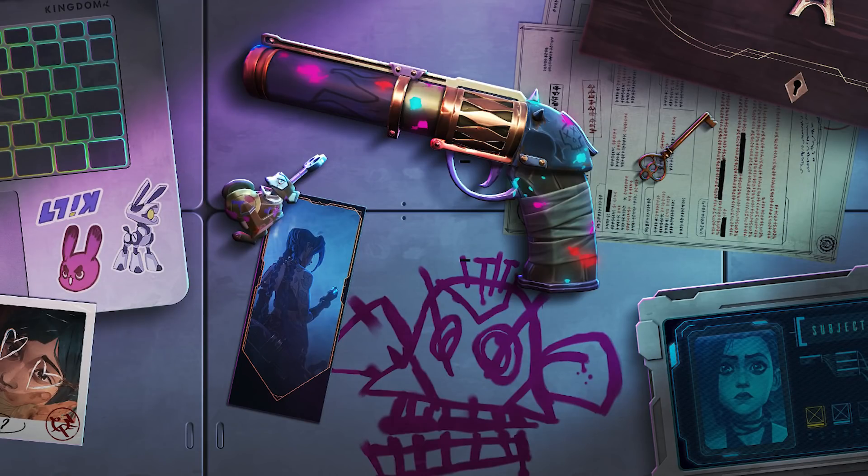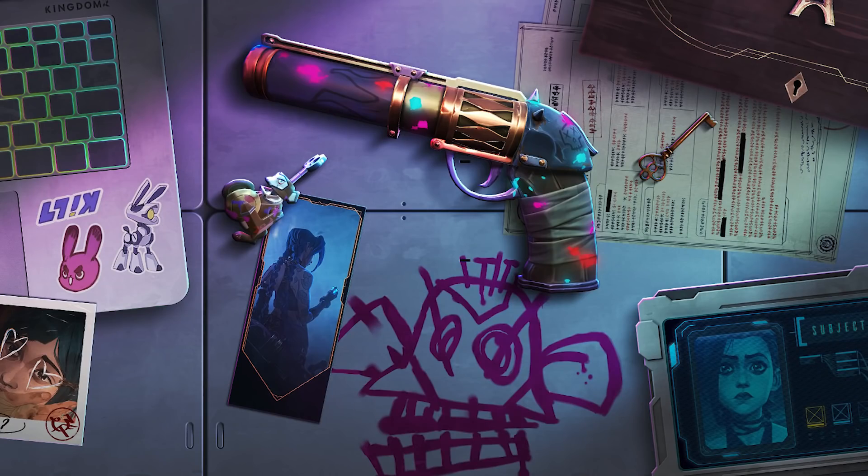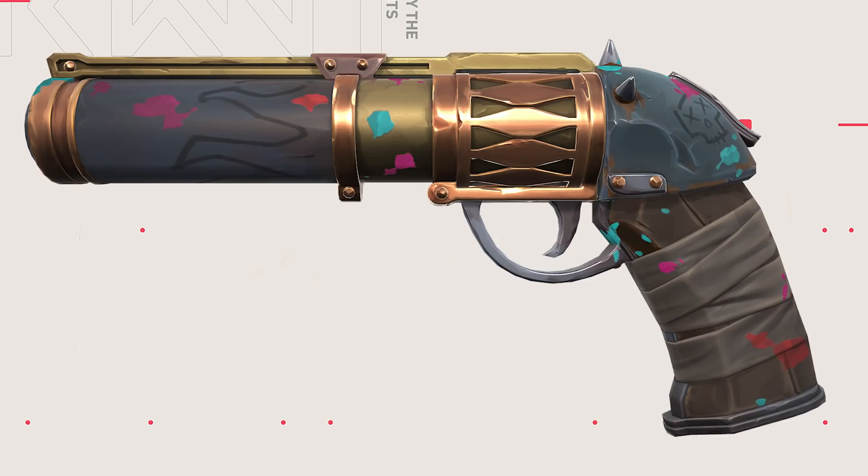Now this is not like a fully fledged premium collection — you can't compare this to your usual collection drop. This is more of a one-time special where we get one weapon, and that one is the Sheriff, the Arcane Sheriff. In addition we have a gun buddy, a spray, and a player card. This is a rather small collection just to celebrate the series, not the main collection. The main collection is the Radian Crisis collection; this one is to celebrate the collaboration.